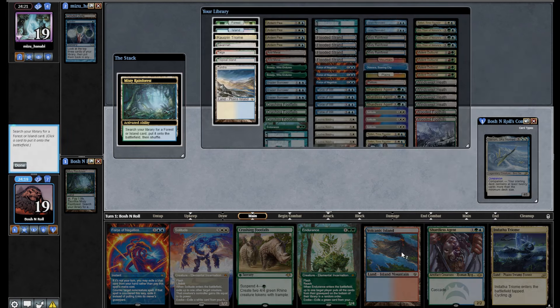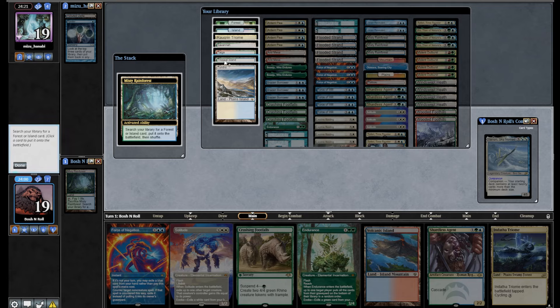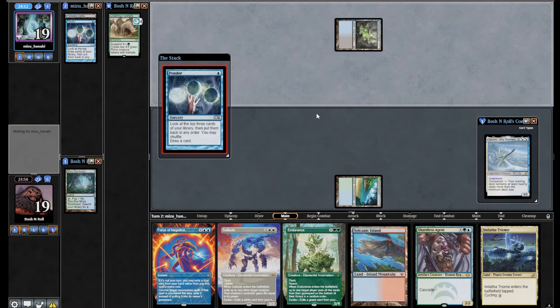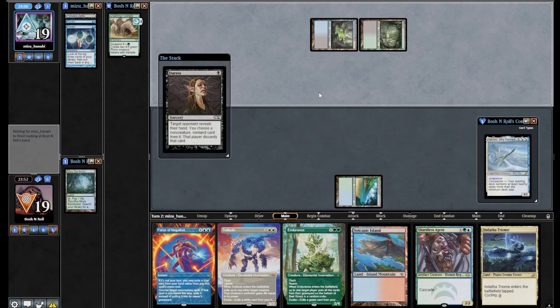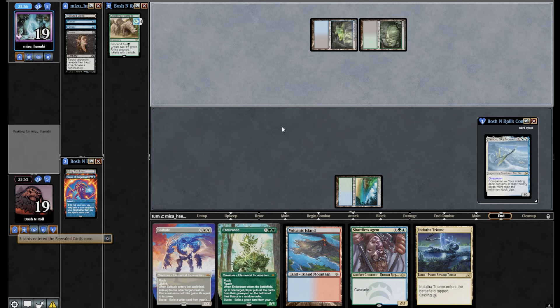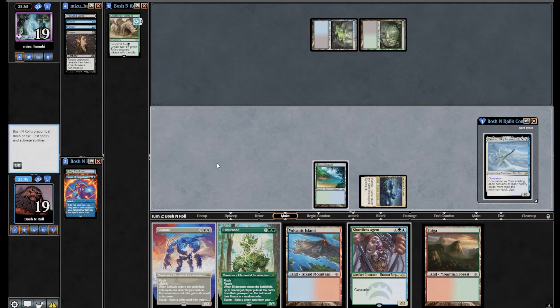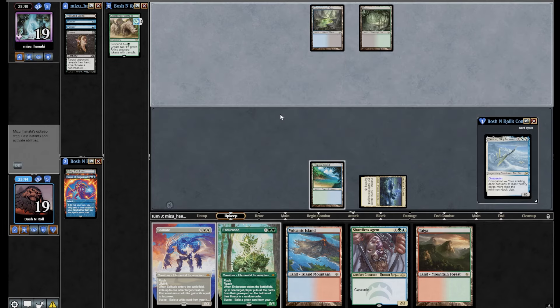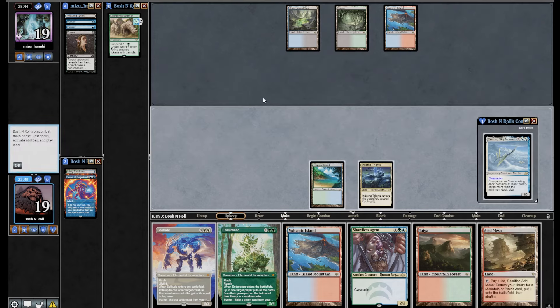I'm not doing anything on turn 2 so I can fetch here. This gives me green and white; I want green on turn 1 for Footfalls. I'll take Tropical Island. Suspend Crashing Footfalls. Another Ponder — they did mull to five, so whatever's going on over there is softened by that. Bayou — we've got a bug deck. Duress. Oh no, this can only hit one card. Duress is usually not in fair decks — I suspect this is Storm. Bug colors, Duress in the main. Smells like Storm.